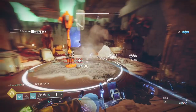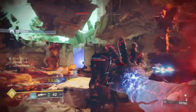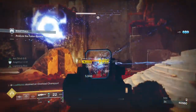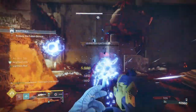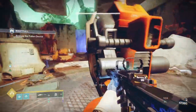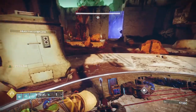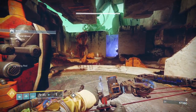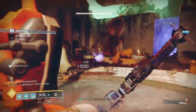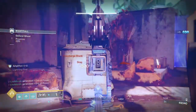You can also jolt enemies with your melee and that will give you ionic traces as well. When you walk over elemental wells it gives you a ton of ability and grenade energy back. I've got two or three elemental ordnance mods on, plus Bountiful Wells on the helmet so I get double - two elemental ordnance equates to four wells. That gets my grenade back about 70 to 80 percent, and then ionic traces from arc energy help top it off.